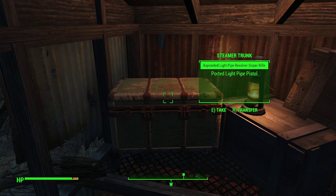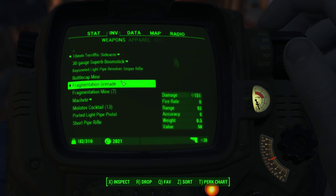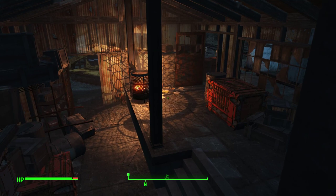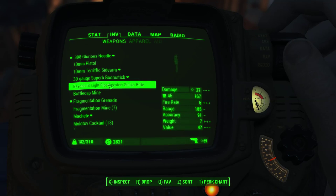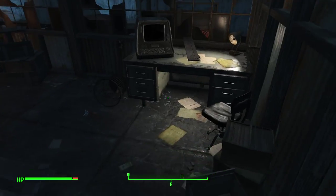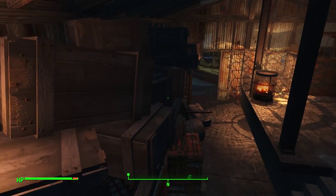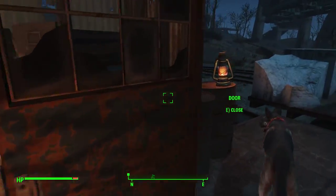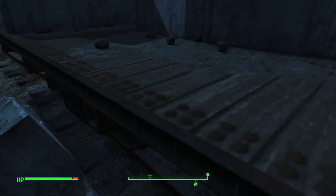Bayoneted light pipe revolver sniper rifle. That's probably a skip. Let's equip the one we have - it's not as damaging, it's faster, poor range, poor accuracy, heavier. It's not better, not comparable to the sniper rifle really. There's a broom there! Take it - broom, broom, broom. Well, now we've cleared this place out in record time, might as well save it. We didn't win anything. We won the hearts and minds of our followers - that's what we did.